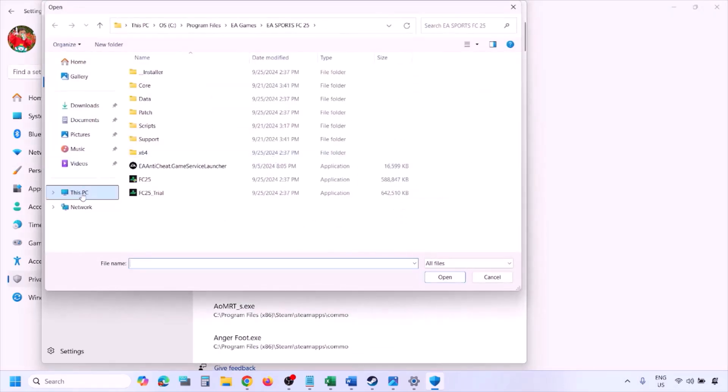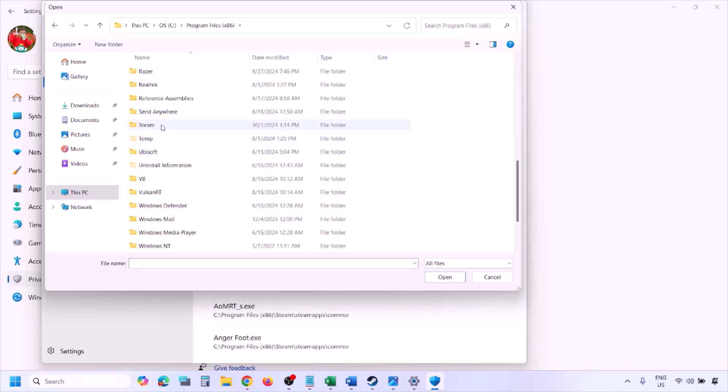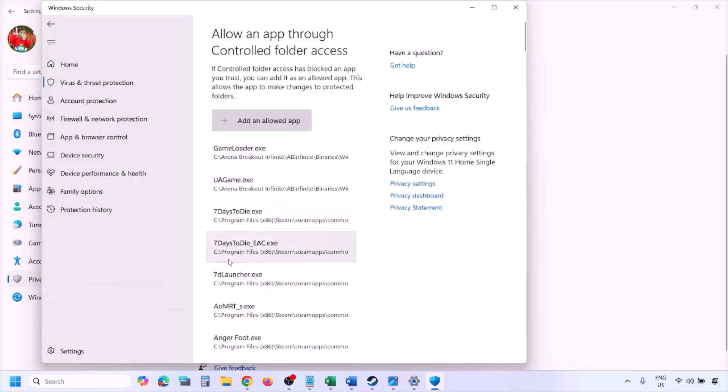Navigate to the game installation folder. Open your drive, go to Program Files (x86), open the Steam folder, then SteamApps, then Common, then the game folder. Select the game EXE file — there may be one or two EXE files — add the game EXE file and click Open. Once the game is added, launch the game and check.